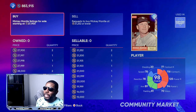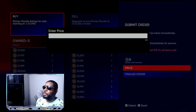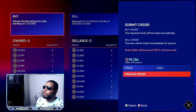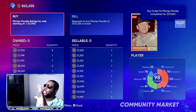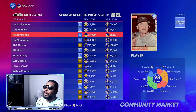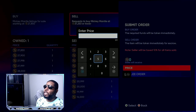So right here on Mickey Mantle — I want to buy him. He's at 21,252, so I go eight stubs higher: 21,260. I put in the order and as you can see, that eight-stub method buy order for Mickey Mantle is already done. Now I back out and go to sell him.